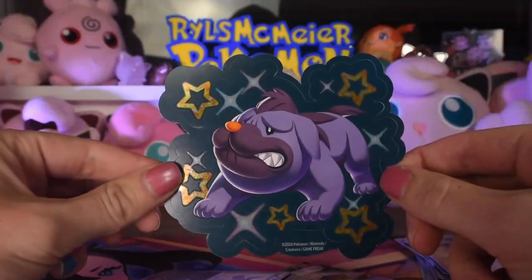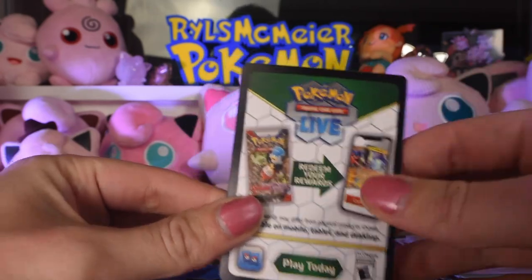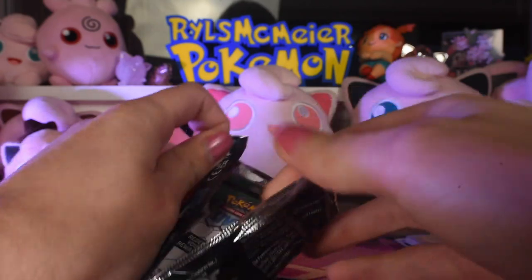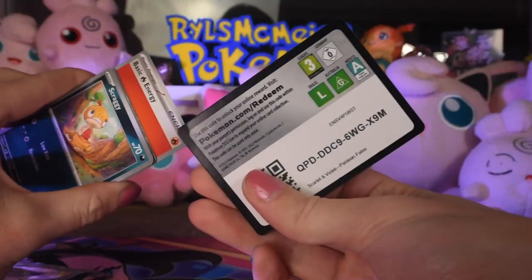Let's check out this one. Here's our sticker, our promo number 71, Scarlet Violet promo, and our code card. We're gonna get hits two out of three for each blister - I'd be a pretty happy camper. That's a pretty good rate.